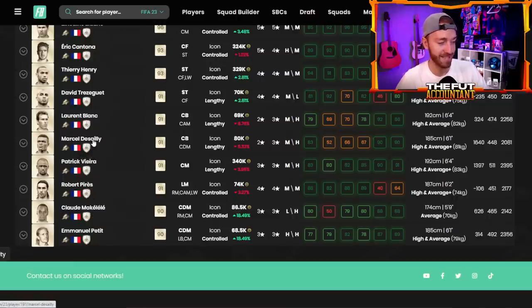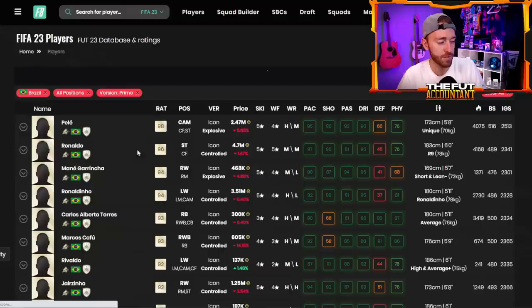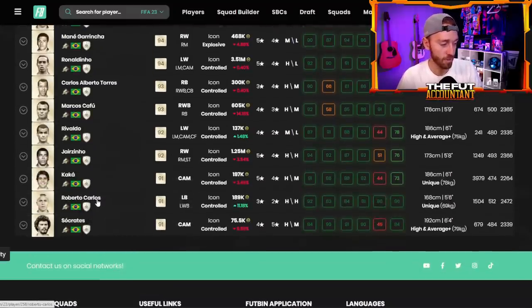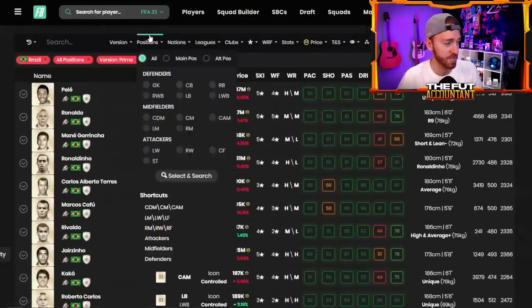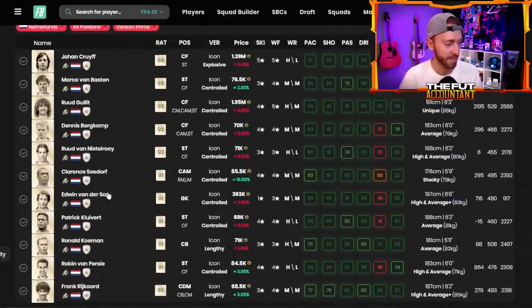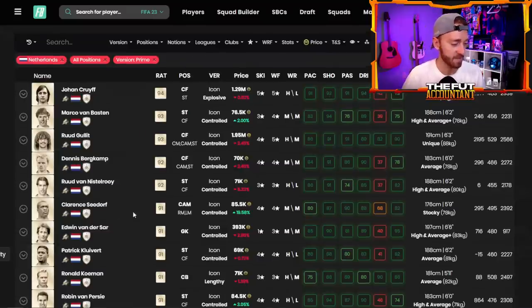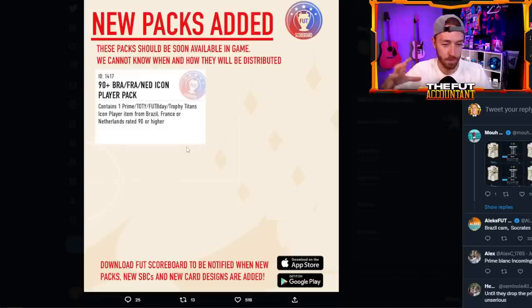Looking at the French prime icons — you've got some lower-rated ones like Makelele, Pires, Desailly, Blanc, Trezeguet. For Brazil there are a couple you probably don't want — like base Socrates, Roberto Carlos is usable but nothing like his Trophy Titans. Then you've got Kaka, Rivaldo, R9, Carlos Alberto, Cafu, Garrincha — really really usable ones. For the Netherlands you've got Frank Rijkaard, Robin van Persie, Koeman, Kluivert, Van der Sar, Seedorf, Van Nistelrooy, Bergkamp — and of course Cruyff and Van Basten are really what you want.